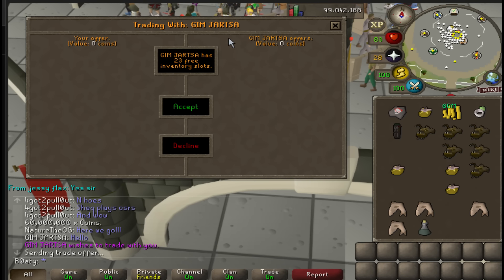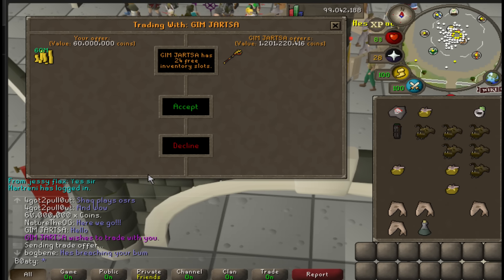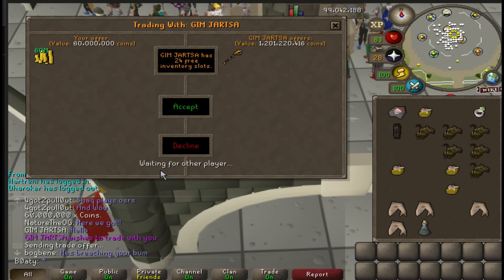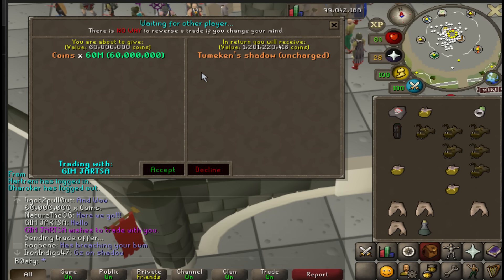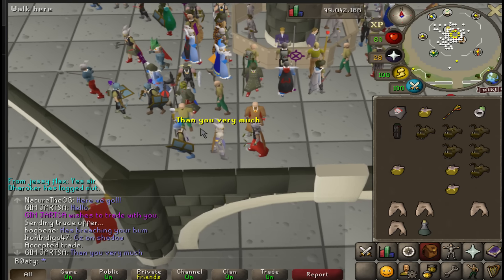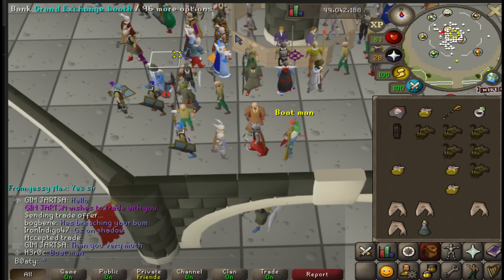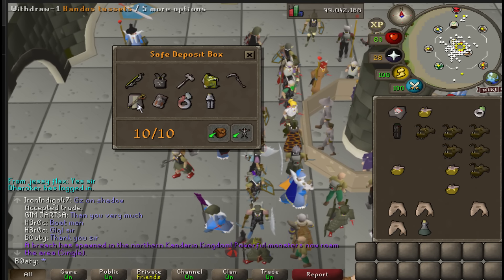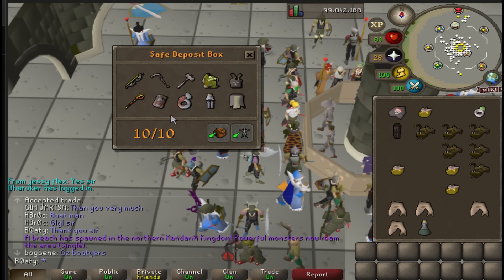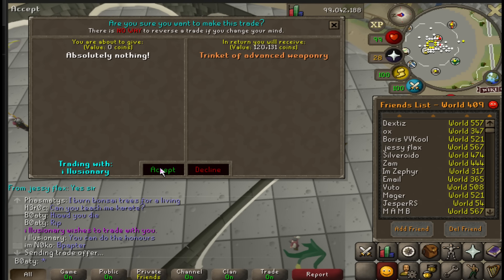Mr Jatza is selling the Tumeken's Shadow for 60 million big ones. I could probably get it cheaper but we made a transaction and I agreed to the price as long as he held it for me. Thank you sir. The Shadow sits in my deposit box alongside my Scythe and Twisted Bow.